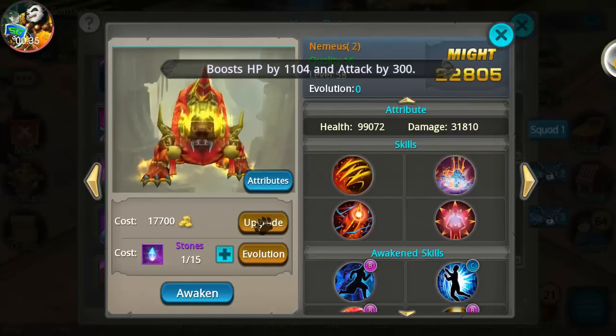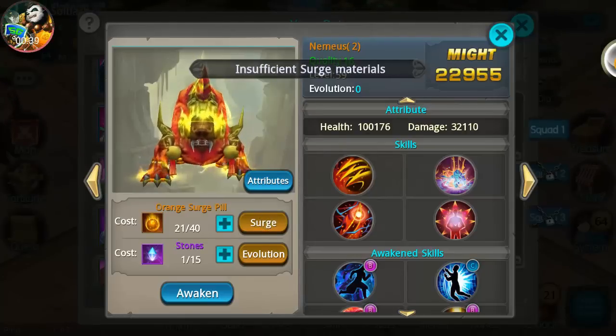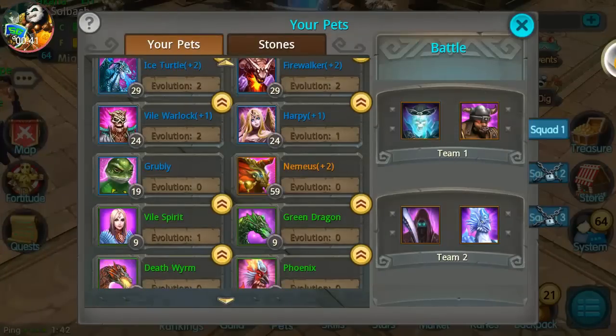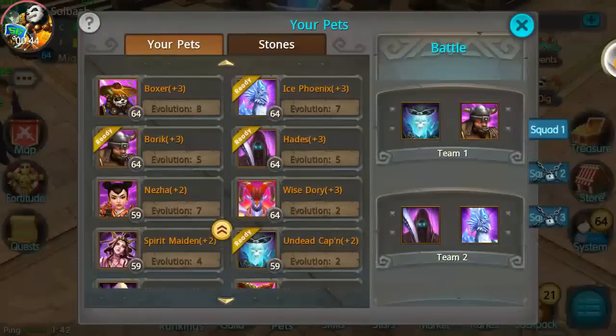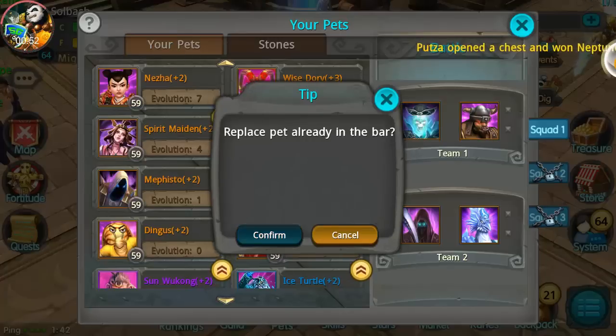Let's see what we get into once he is up. Stats: 100,000 health already, 32,000 plus damage — okay, pretty good. Let's find him and throw him in the lineup with Borek, why not.